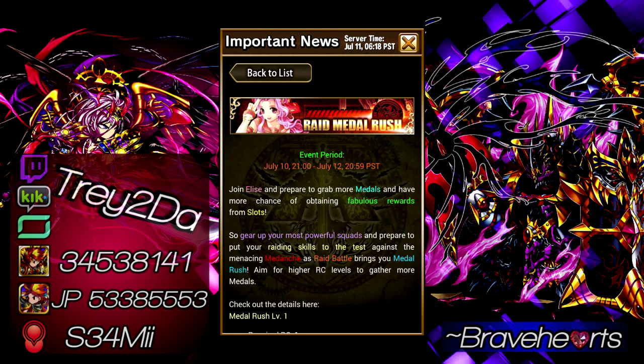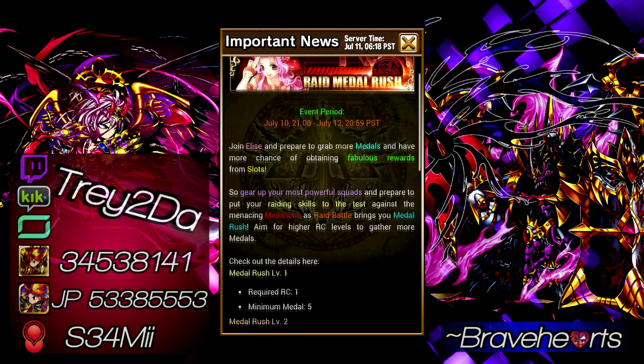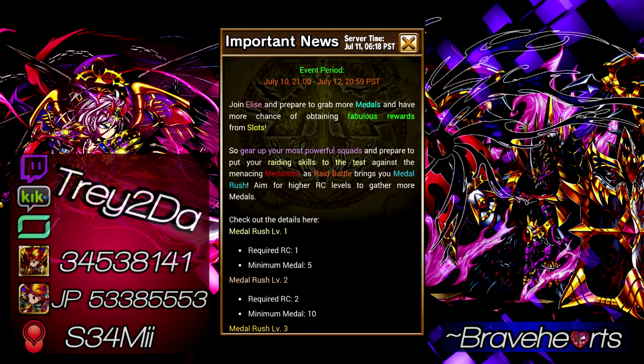Those of you who play the JP version probably already know what this is, but for those who don't, I'll give you a quick explanation. For this event period — July 10 at 2100 to July 12 at 2059 PST — there is an enemy known as Mydance G, or 'Buh Danshi' — however you say it.